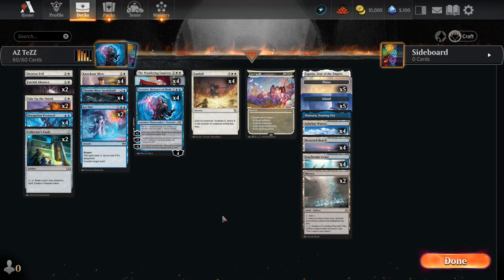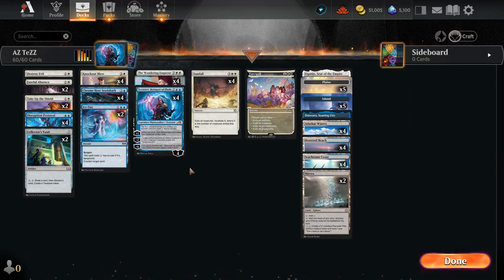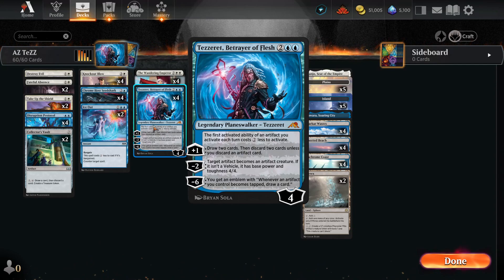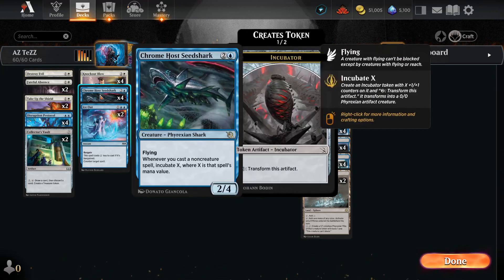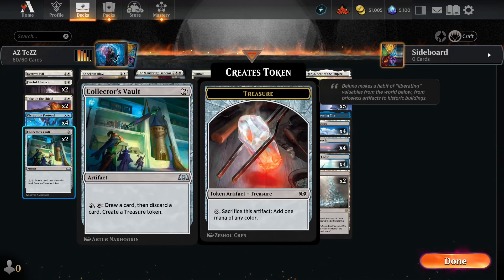The best late-game cards I have are the A cards — the Wandering Emperor and Tezzeret. They combo so well with Chrome Host Seedshark. That's how we can win games, and I do think this deck has legs. In the standard mana game, you have to play a lot of games to figure out if a deck is good. But I honestly think Tezzeret's passive ability — the zero ability — is just so broken. Zero mana for Chrome Host Seedshark's incubator, or zero mana for Collector's Vault, every turn, is insane.